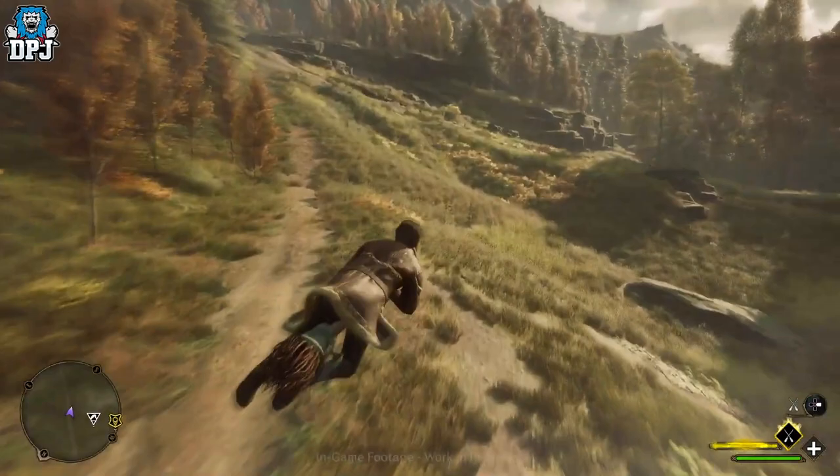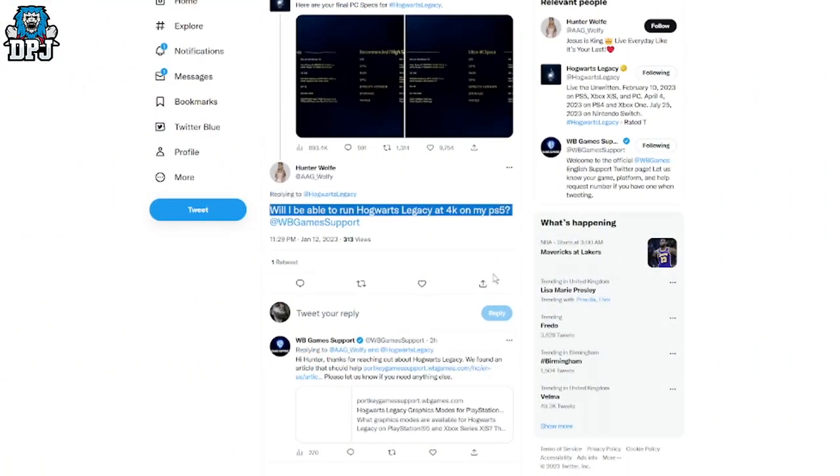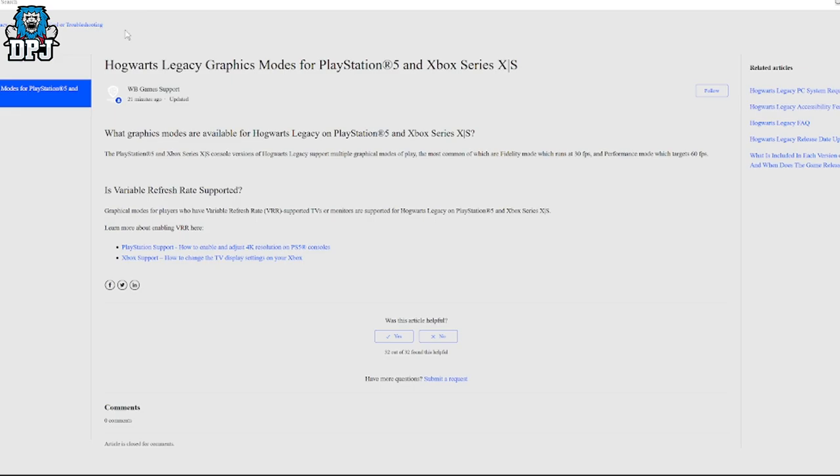A lot of the time Warner Brother Game Support will reply to these questions and they always link the following thing you're seeing on screen now — Hogwarts Legacy graphic modes for PS5 and Xbox Series X and S. The PlayStation 5 and Xbox Series X and S console versions of Hogwarts Legacy support multiple graphical modes of play, the most common of which are Fidelity mode, which runs at 30 frames per second, and Performance mode, which targets 60 frames per second. Variable Refresh Rate is also supported for players who have VRR-supported TVs or monitors.